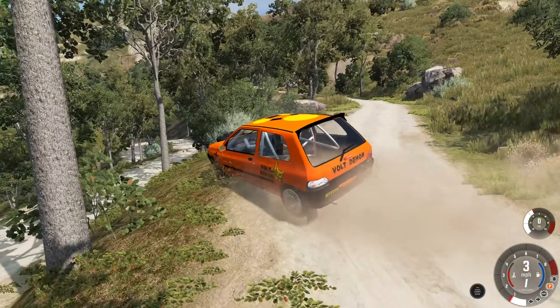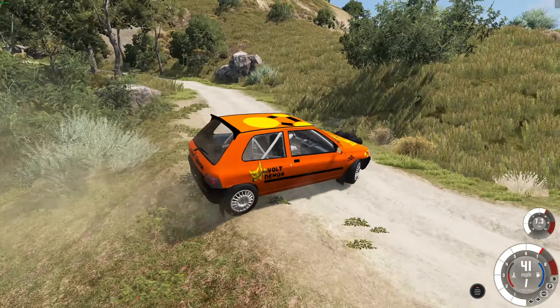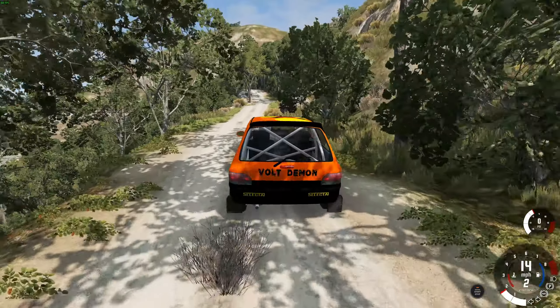You can always cheat and just press E though. This was a French hatchback that can actually fly. We've got all-wheel drive and it's struggling to get up there, but let's cheat and use E to get up this hill and see what happens.